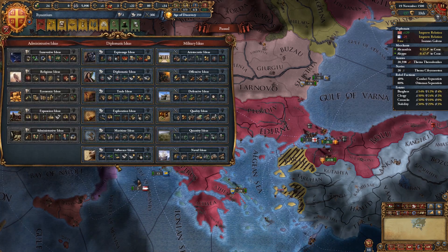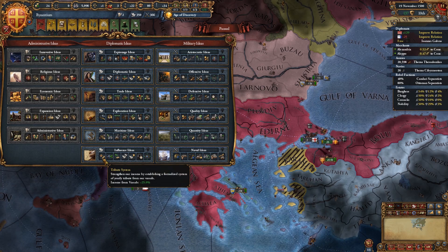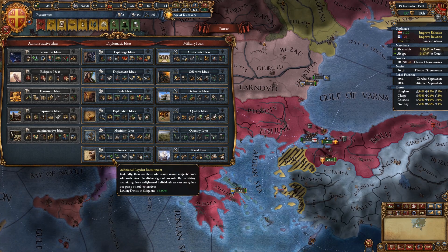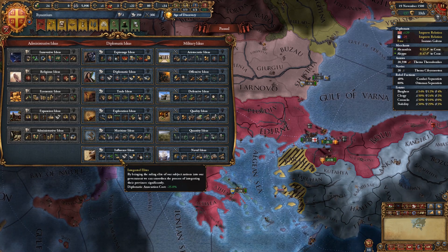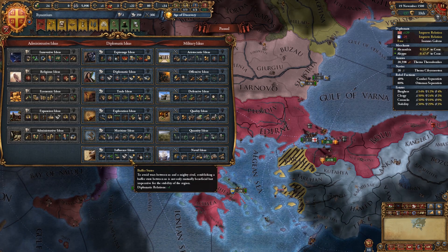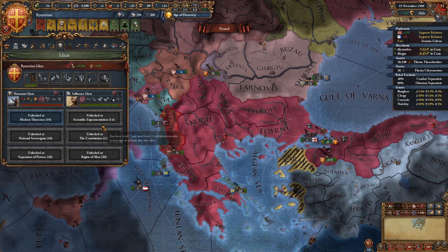Perfect — we can take this tech. We get a new idea group and we're going to go straight for Influence, because we get plus 25% income from vassals, we reduce their liberty desire, we get this diplo-vassal annex cost reduction, and we get one more diplomatic relation.